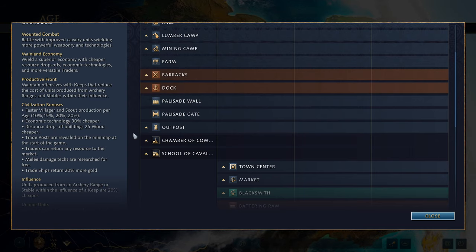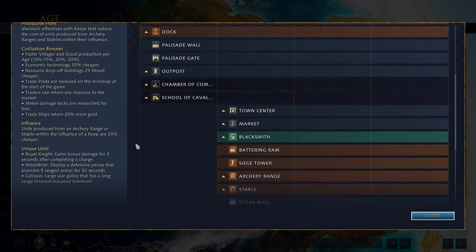They have a productive front line — maintains offensives with keeps that reduce the cost of units produced from archery ranges and stables within their influence. Note that barracks are not included in that. For civilization bonuses: they get faster villager and scout production per age, starting with 10% in the Dark Age, then 15%, then 20% and 20% again. Economic technology is 30% cheaper. Resource drop-off buildings cost 25 wood less than other civilizations. Trade posts are revealed on the minimap at the start of the game, so you don't have to search them out.